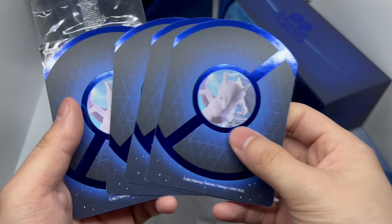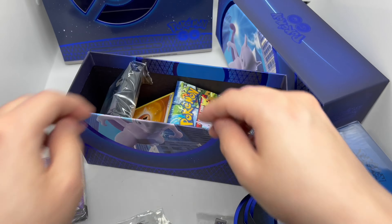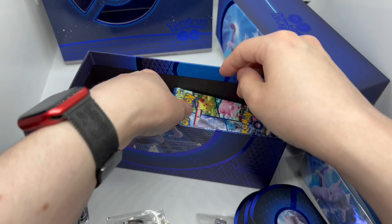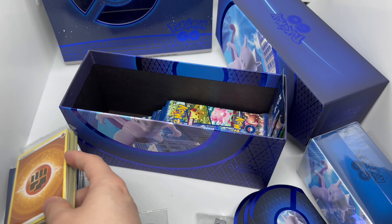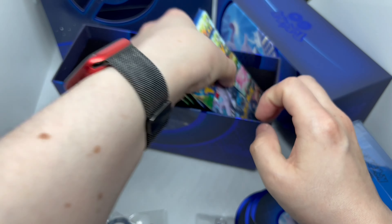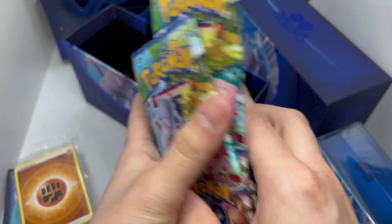We got the dividers — different dividers — and the nice promo card right there, very nice. The sleeves have different artwork on them this time. Energy cards, the digital code card, and all these great packs right here. I'm going to open them up — hopefully I pull some fire.